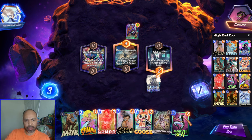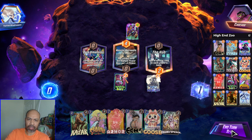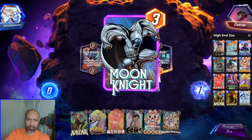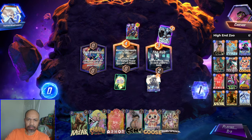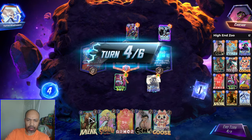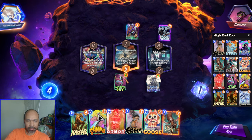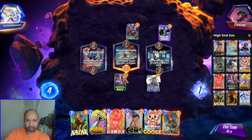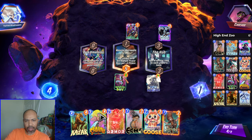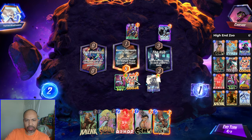Gwynpool is interesting. I think I play Marvel Boy middle actually, and then I can play Shauna. Get rid of my free card — that is fine. Or do I pivot? I think I pivot. Let's go Goose.